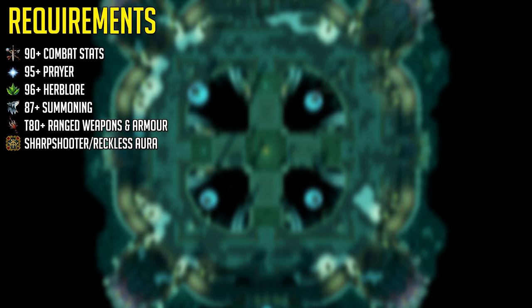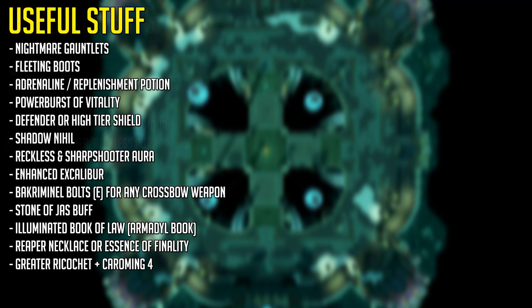Apart from that, you really want to have a Sharpshooter or Reckless aura to make your life easier. Here's a massive list of things that can be useful for Nex solos, including Nightmare Gauntlets and Fleeting Boots. The Gauntlets allow you to use Snipe when walking and give it 25% more accuracy. Fleeting Boots allow you to use Rapid Fire while moving, which is amazing for Nex. Absolutely highly recommended to have.